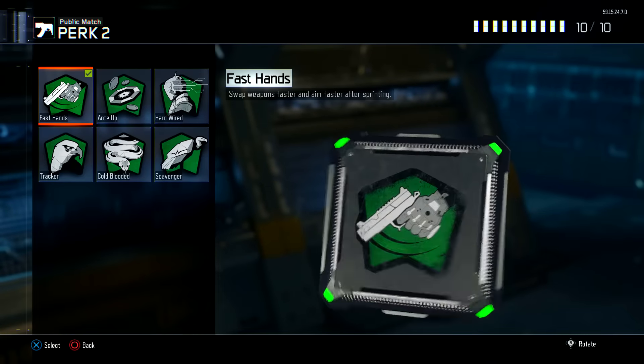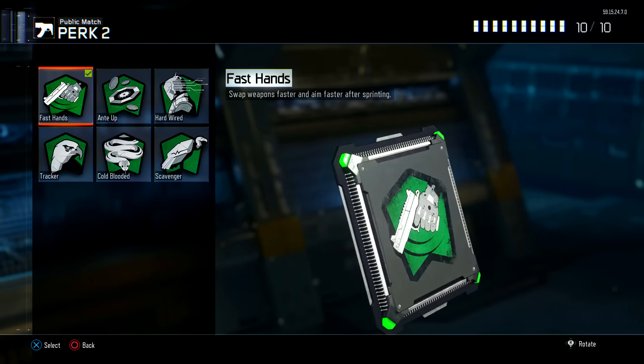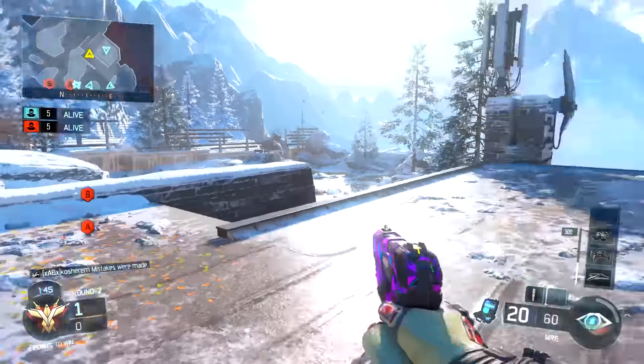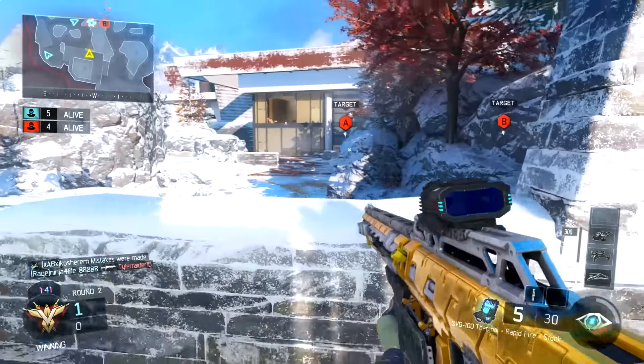Going on to perk number two, we're gonna have Fast Hands, because you are using a sniper and you're gonna want to switch to your secondary really really fast if you miss your first shot and the person's pretty close. You want to be able to finish them quickly, and we'll get into the secondary weapon in a second.